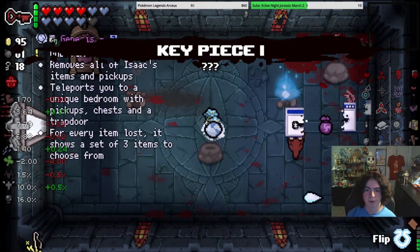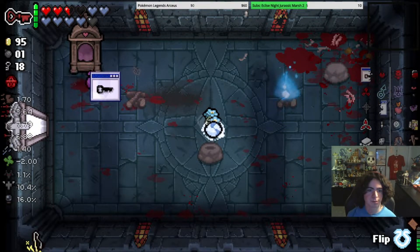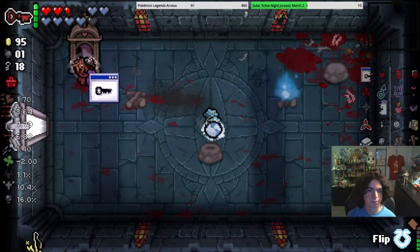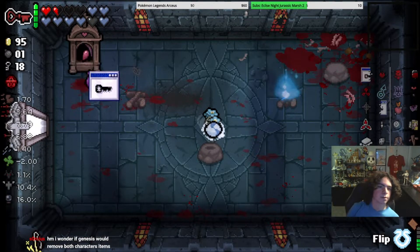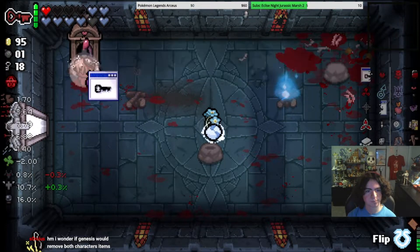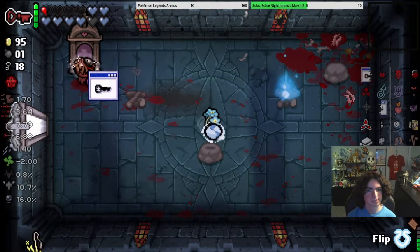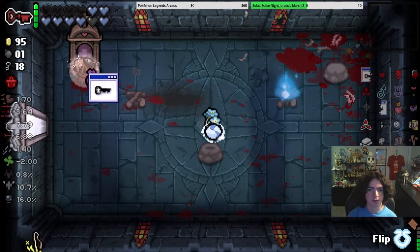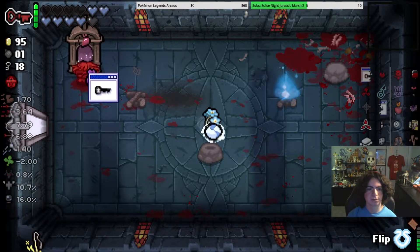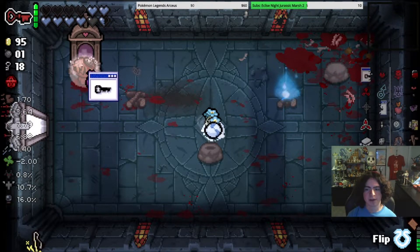Let's just get the thing anyway because why not? And I'll try and just pay this out, because I can, and I've got Celtic Cross. So we can just do this. Yeah, just take them. Like, you have the potential to give me Soul Hearts back. I'm not sure, but I'm not risking it, because this run is too good.